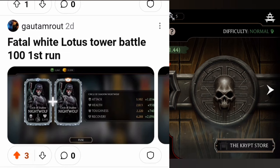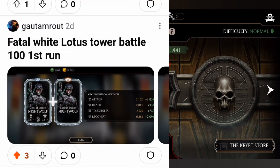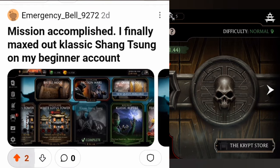First post: Gotham route Fatal White Lotus Star Battle 100, first run. Nice! Circle of Shadow natural — he is super powerful. That's a great pull, seriously. Mission accomplished: finally maxed out Classic Shinnok on a beginner account.